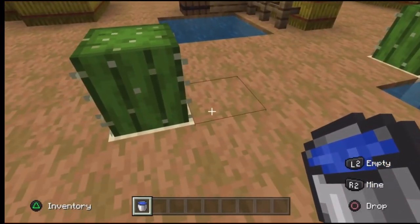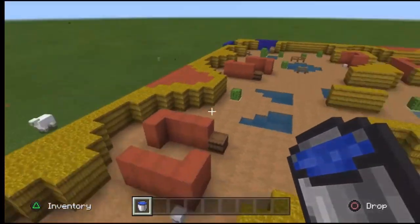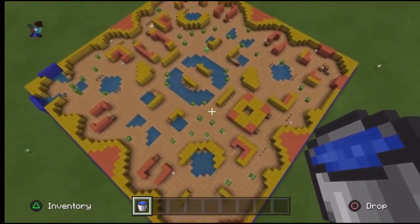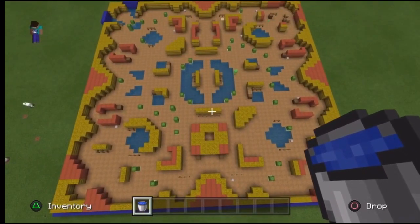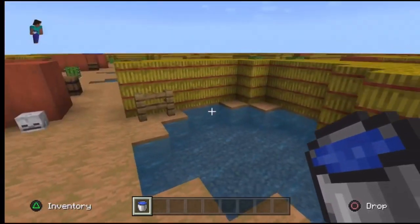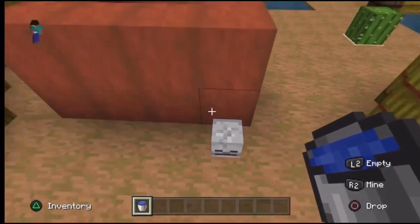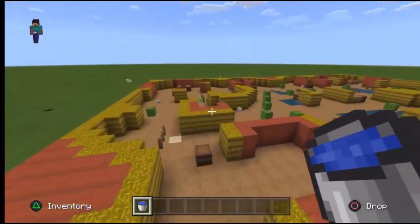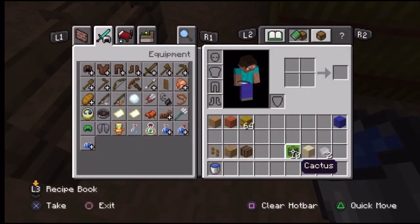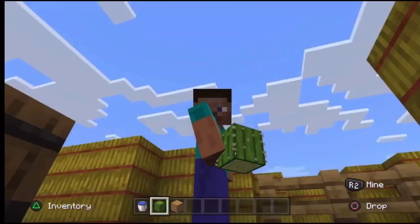I used cactuses and sand because you can't place cactuses directly on wood, so I had to place a sand block every time I wanted a cactus — a bit of a hassle. I also just realized some cactuses are growing two blocks tall naturally, which I didn't even know happened. There are also a few cactuses missing because you can't place them next to walls or fences, or next to other cactuses.